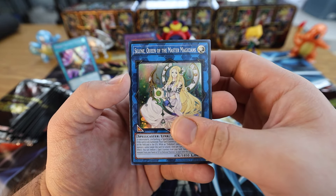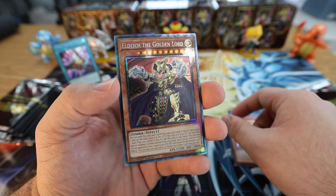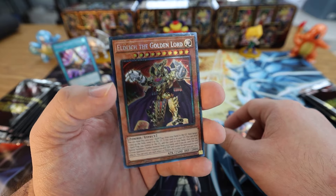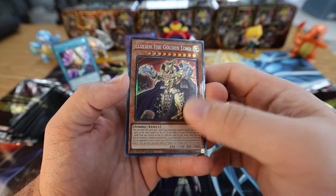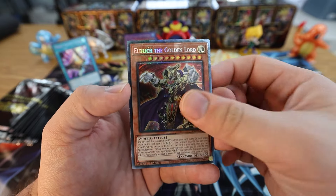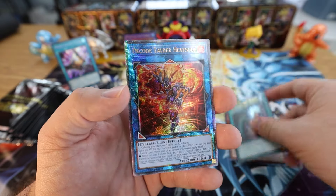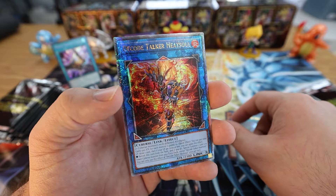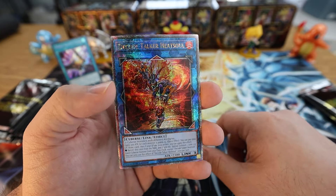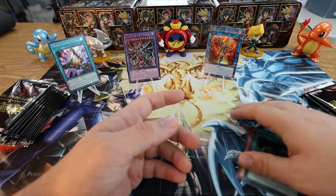We have Selene, the Queen of Master Magicians. We got Alpha the Master of Beasts — let's go, that's beautiful — Collector's Rare! With the speckled... Eldlich the Golden Lord, excuse me. And that's nice. It's almost like I don't even want to play my OG Secrets anymore — just go ahead and play the Collector's Rares or Ultras or even the Quarter Centuries. Called by the Grave, and oh — two-for-one! We got Quarter Century Secret Rare Decode Talker Heatsoul! Really good card — a every-turn draw, great for those Saryuja Skull Dread pile decks, which got hit by the Circular ban recently.